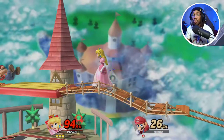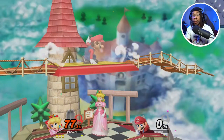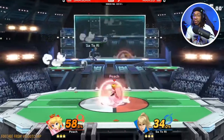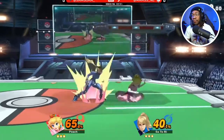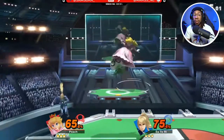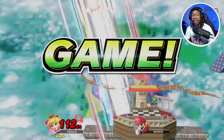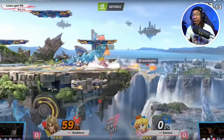Peach's down special lets you pick turnips from the ground, but you can actually pull more than just turnips. There's a chance you can pull Mr. Saturn, which will break your opponent's shield on contact, and there's also the Bob-omb, which deals a high amount of explosive damage — though that's pretty rare. Even a regular turnip can lead to sick combos or gimping recoveries.